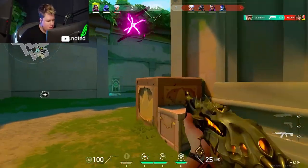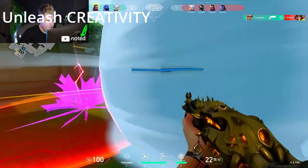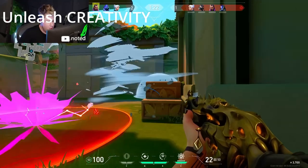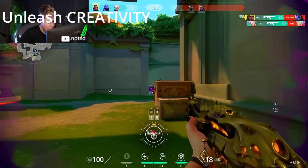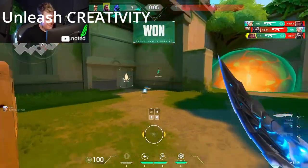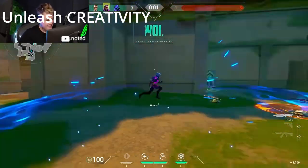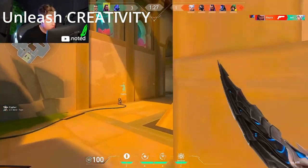Tip 2: Unleashing creativity. When brainstorming gaming tag ideas, don't be afraid to let your imagination run wild. Experiment with different combinations of words, phrases, and concepts. Try mixing and matching elements from your interests to create something unique and memorable. Consider wordplay, puns, and even creative spellings to add an extra layer of personality to your gaming tag.